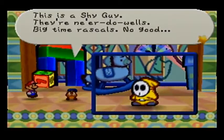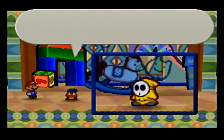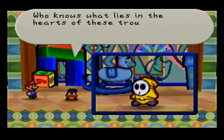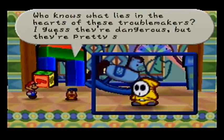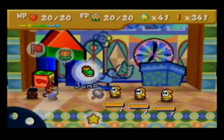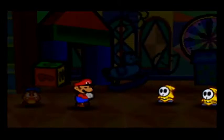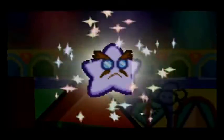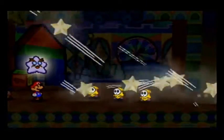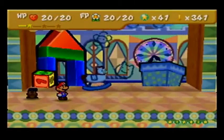Max HP 7, attack power 2, defense power 0. They occasionally do acrobatic attacks with an attack power of 3. Who knows what lies in the hearts of these troublemakers — I guess they're dangerous, but they're pretty small time. This seems like a good opportunity to show off the newest ability: Star Storm. It insta-kills all enemies in this world. Looks like a Shooting Star, except it deals XP in 1 damage, which is all the difference.